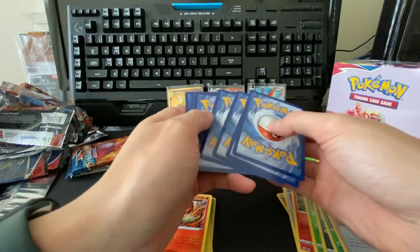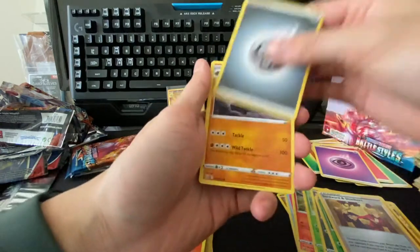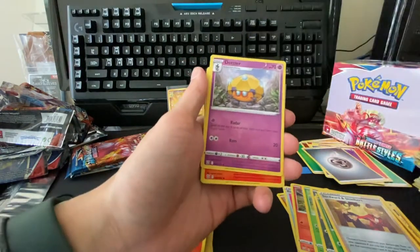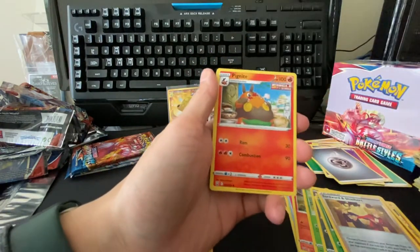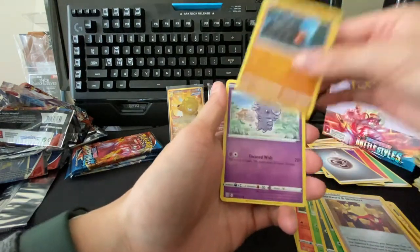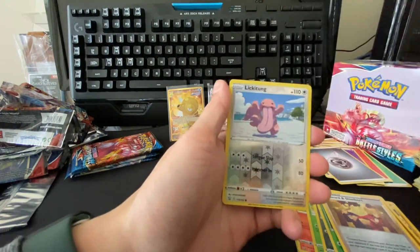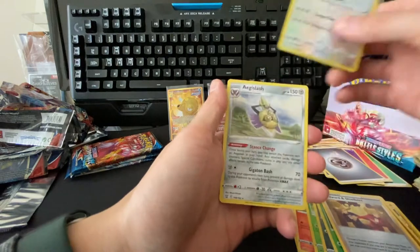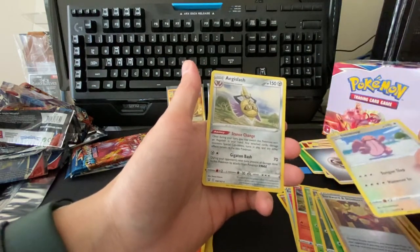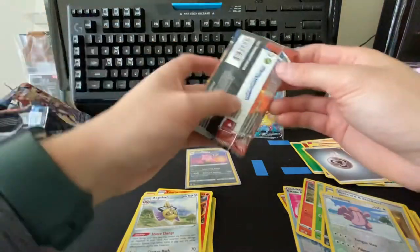Steel energy, klink, dottler, pignite, salandit, rolycoly, espur, shinx, blipbug, lickitung, and aegislash. Alright, one more to go.